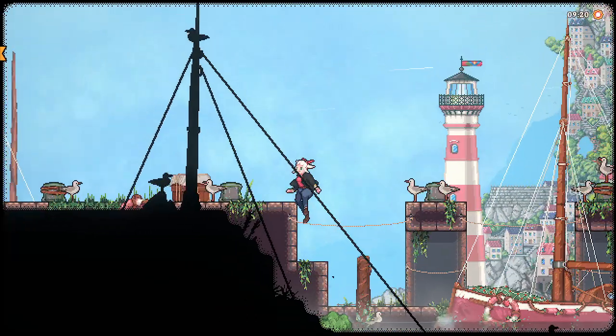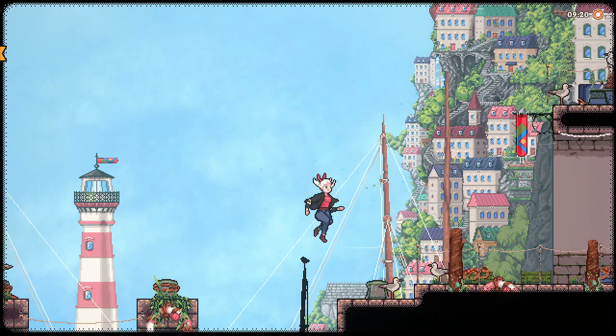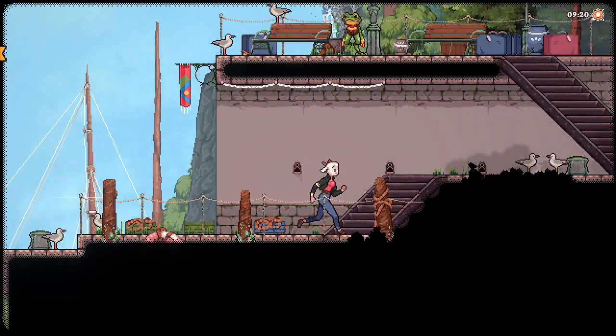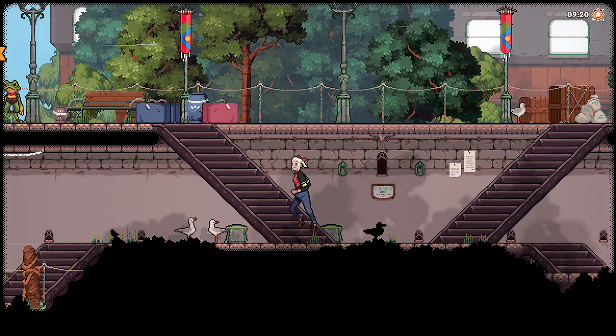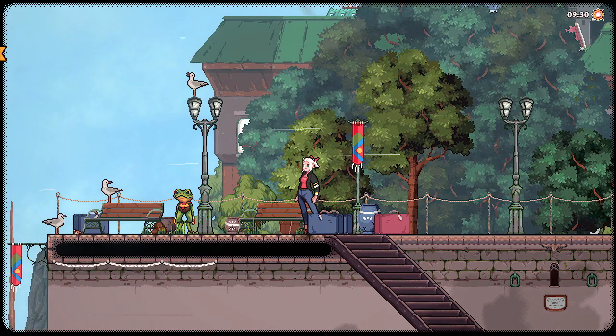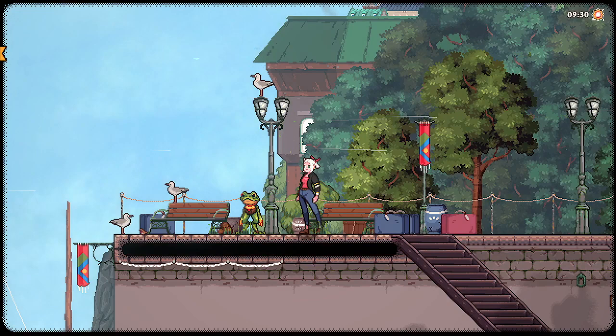Oh, the town in the background looks so nice! There's a little frog person — press up to move vertically while moving towards stairs to climb or descend them. Press the left face button to interact with characters. I'm using my 8-bitdo for this, by the by.